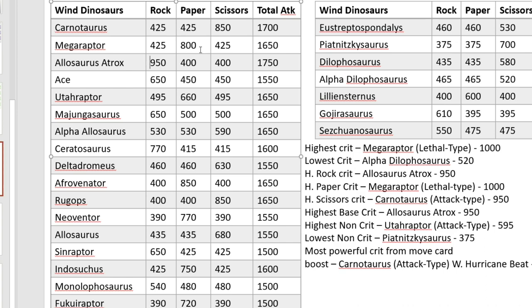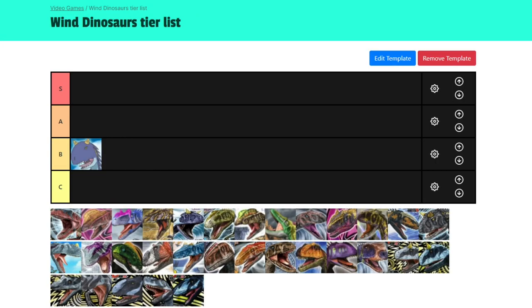I would still say Allosaurus Atrox holds the crown for the highest base crit of 950. However, the biggest problem for Atrox is that its crit is rock. Moves like Mayfly and especially Hurricane Beat are paper and scissors respectively, so Allosaurus Atrox is going to have a hard time using those two moves — which, in all due respect, are pretty much better than Biting Wind. Even with that inability to use those two moves, Biting Wind will still pack a punch on this guy. All the Wind Gold Dinosaurs are really, really good: Carnotaurus, Megaraptor, Allo Atrox — all really good.